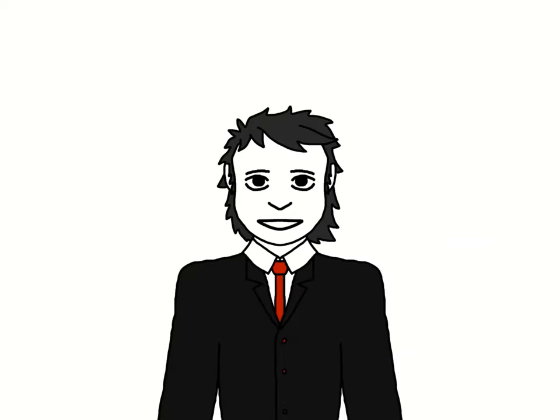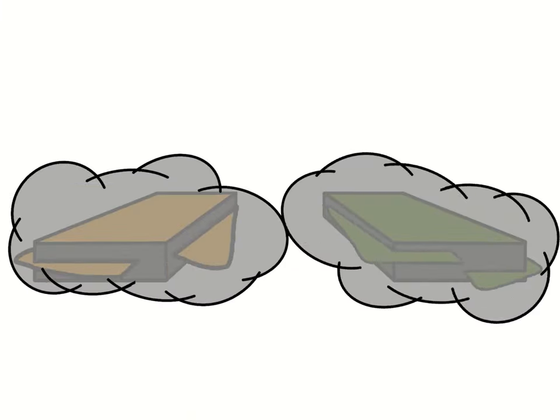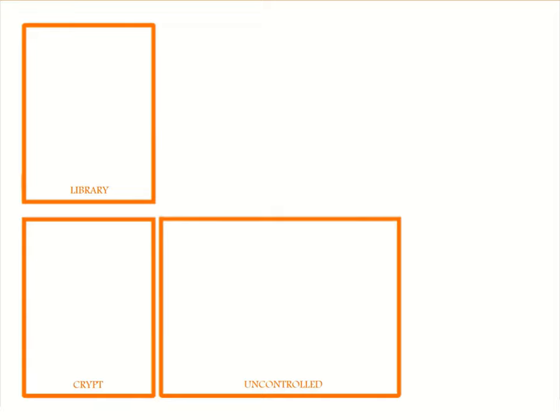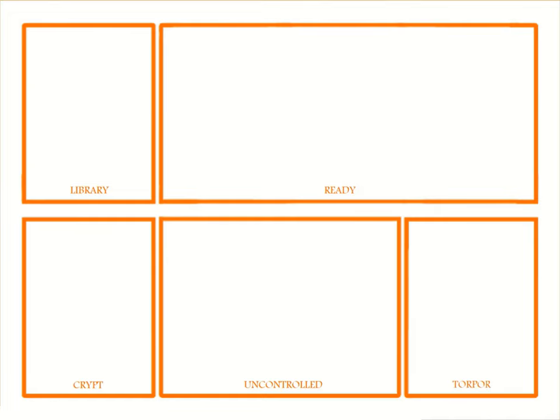As you begin setting up your play area, shuffle up your two decks — the crypt and the library — separately. The shuffled crypt is placed on the left in front of you and the shuffled library behind that. Next to the crypt is the uncontrolled area, and above it next to the library is the ready area, where active vampires are free to act as necessary. Between the uncontrolled and ready areas is the torpor area where wounded vampires are placed, and finally the ash heap where cards that are burned or discarded are placed.